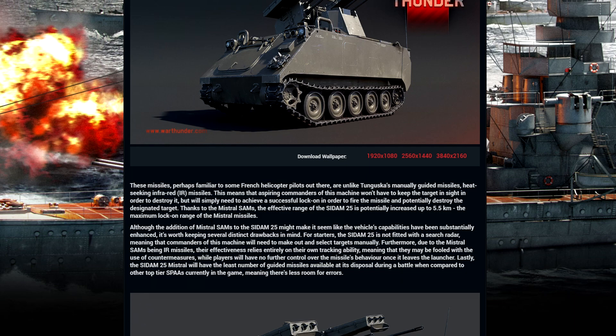Although the addition of the Mistral to the Saddam might make it seem like the vehicle's capabilities have been substantially increased, it's worth keeping several distinct drawbacks in mind. For starters, this Saddam 25 is not fitted with a search radar, meaning commanders will need to search for targets manually. It's going to be the same type of targeting you do with the chopper — you'll see a dot in the sky, press a button, a circle will come up with the IR, and then the missile will find and lock the target itself before you launch.